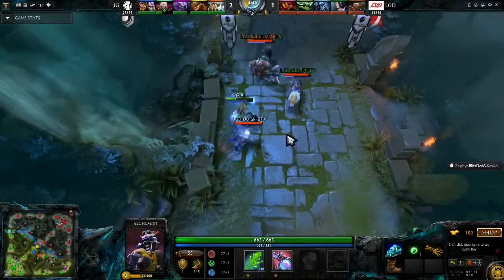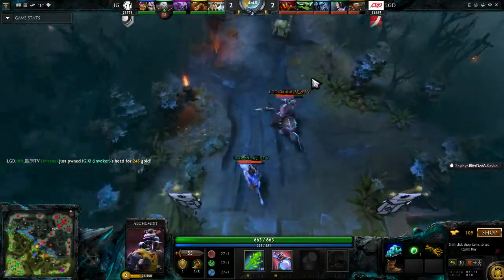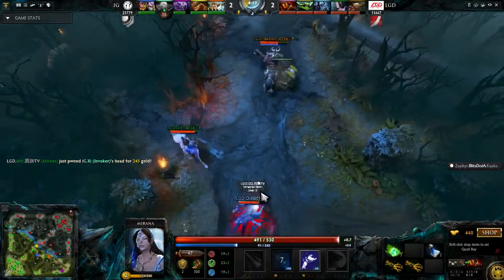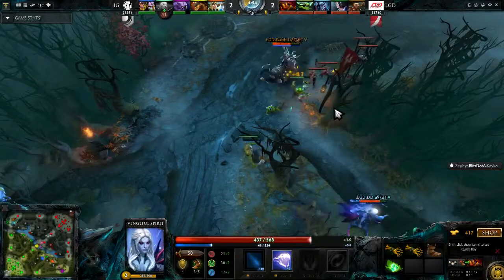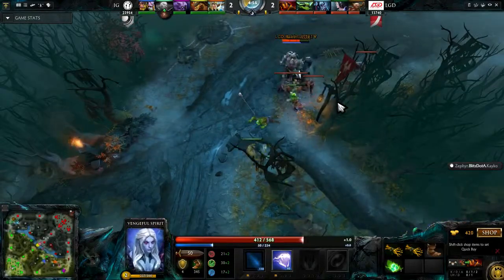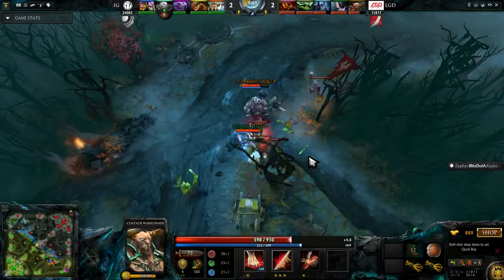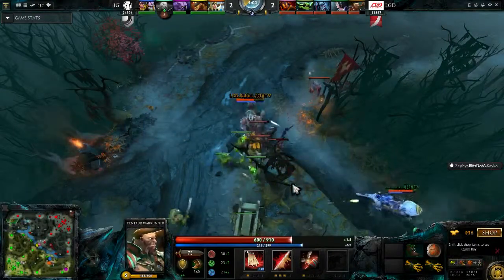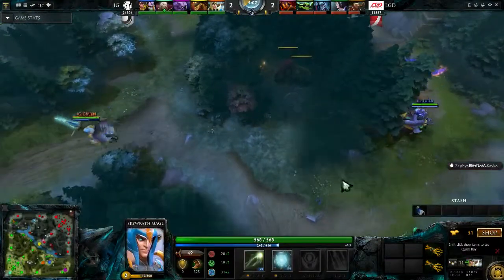She gets caught out by DD with a stun, and DDC follows up on the Mirana with an arrow. What DD — the Vengeful Spirit player — did was put his body in front of the Invoker. When there's a unit in front of you it blocks movement — we call it body blocking. It's really difficult to do when you're not an AoE player.